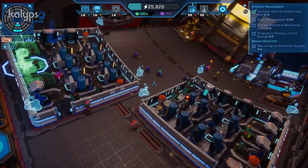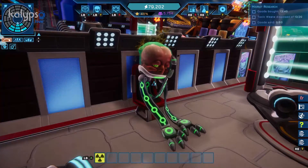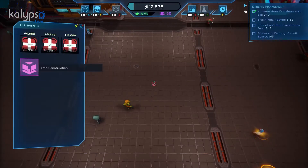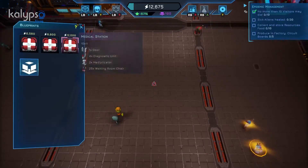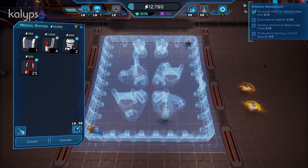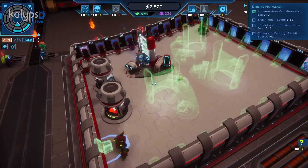Now, the first needs of your guests have been fulfilled, but what about medical care? In the construction menu, you will find the icon for the medical station. The creation process is similar to the berth — just choose one of three blueprints or customize your very own medical station.